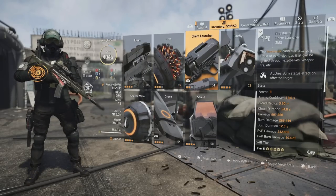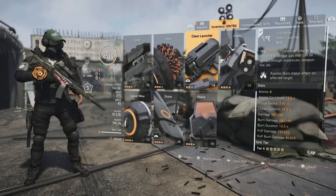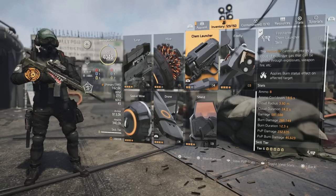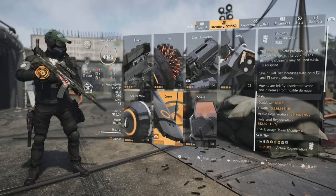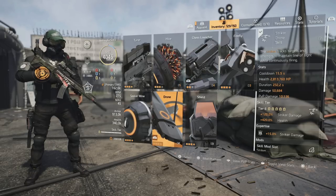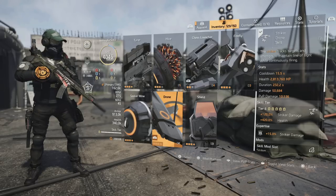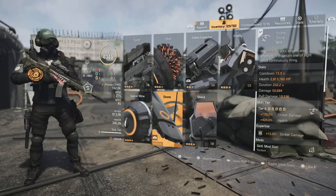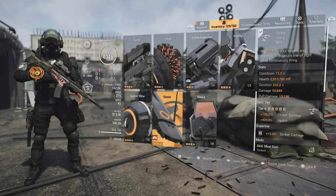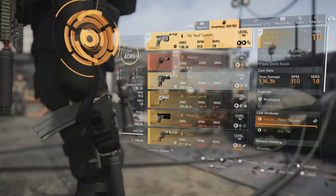For the skills, we're running a fire starter chem launcher with eight ammo, an 18-second ammo cool down, 581,000 initial burst damage, and 285,000 burn damage over time. I paired that with the striker drone, which clears up any enemies the fire doesn't finish at 50,000 damage per hit and a 15-second cool down. The skill haste is mainly valuable for the chem launcher, and the drone duration is 232 seconds.